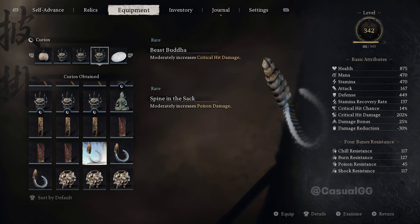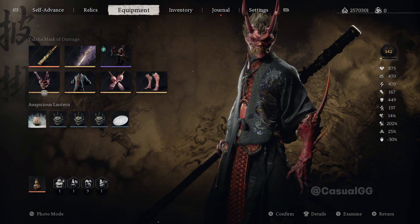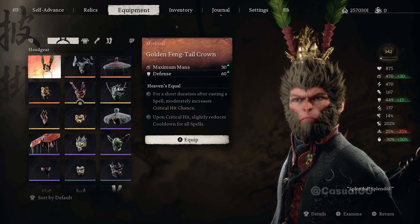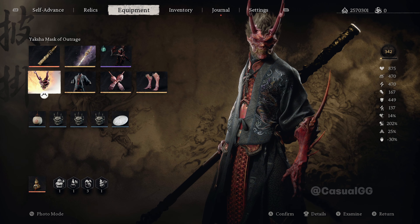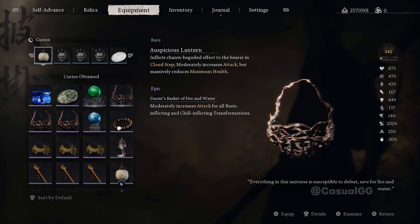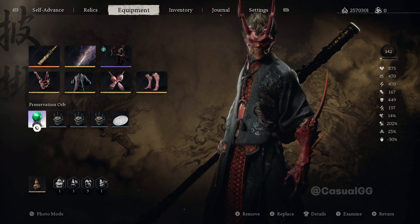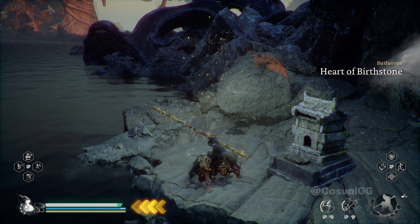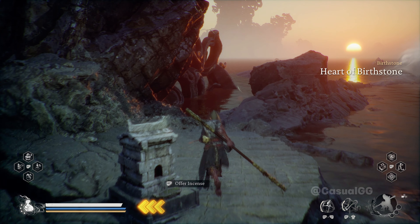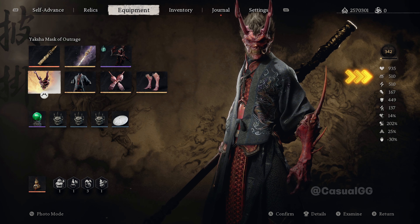We can use some of the cures, such as Thunder Flame Cell, to increase our maximum mana. Or wear the Wukong helmet to increase maximum mana. However, that's not really effective. So here is how we solve this problem: we put on the Preservation Orb, then use Incense Chill Talisman to reset. After the reset, you can see our maximum mana increased — we now have 510 maximum mana, which is good enough.